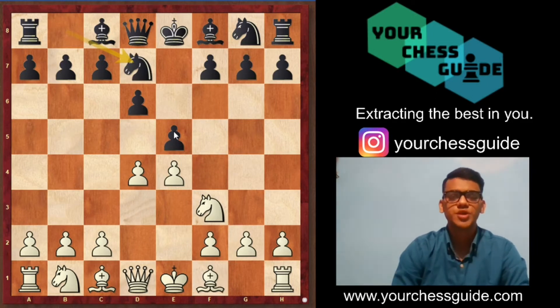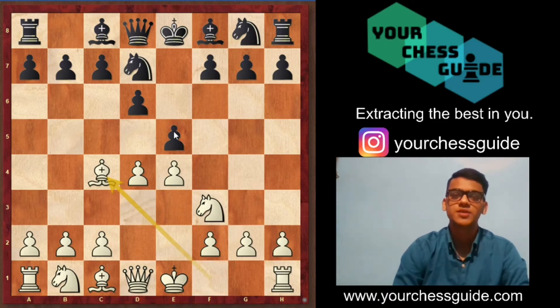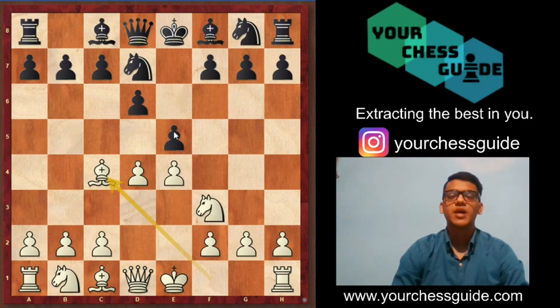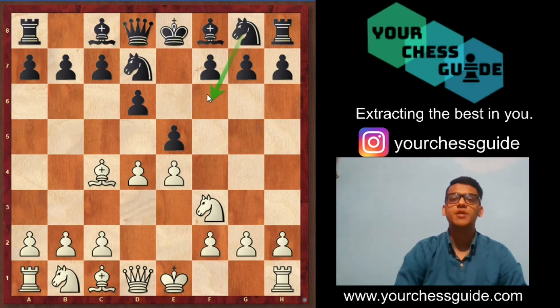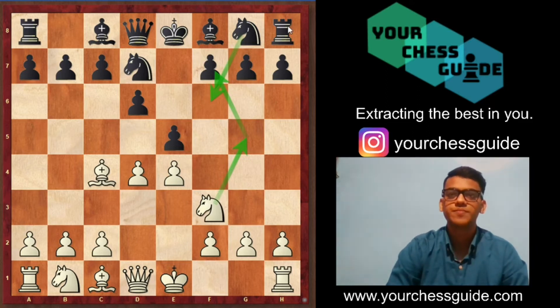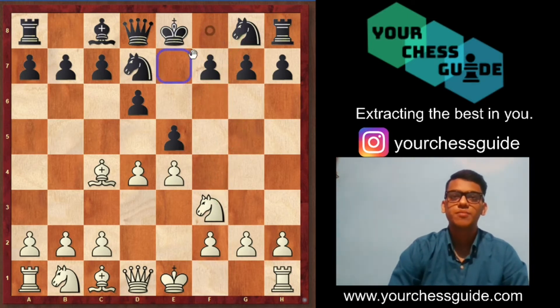Now white proceeds with the move bishop to c4, developing the bishop and preparing for short castle. White has also got a small threat: if black plays something like Nf6, then white can execute his plan. If you found the correct move — that is knight to g5, attacking f7 and winning the rook at least. So anticipating the threat of knight to g5, black went for bishop e7.